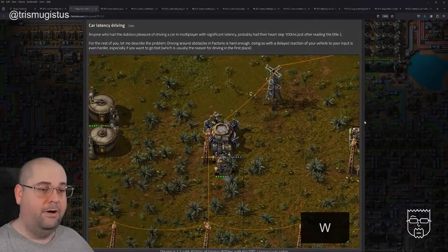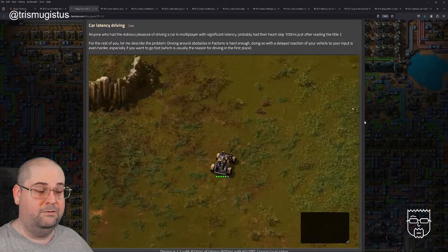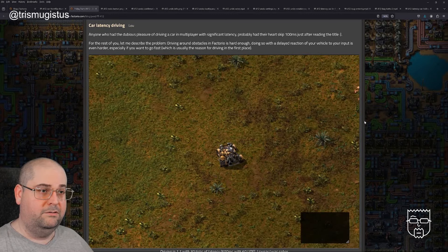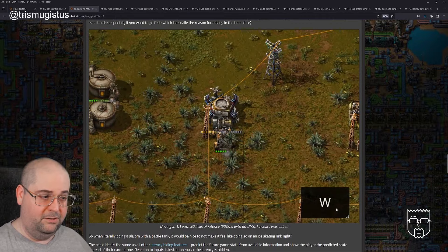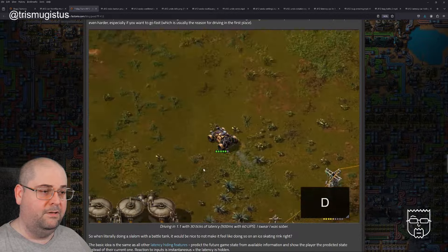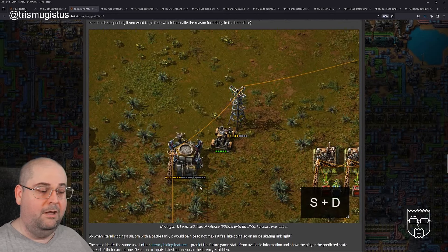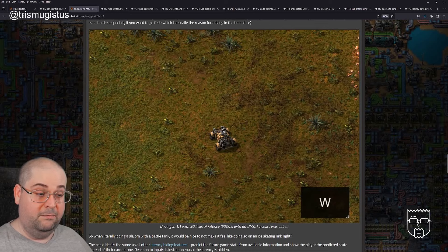Car Latency Driving, by Lou. Anyone who had the dubious pleasure of driving a car in multiplayer with significant latency probably had their heart skip 100 milliseconds just after reading the title. Driving around obstacles in Factorio is hard enough; doing so with a delayed reaction of your vehicle to your input is even harder, especially if you want to go fast. In the video there's a capture showing which keys are being pressed to emphasize the point. The caption says: driving in 1.1 with 30 ticks of latency, which is 500 milliseconds with 60 UPS.